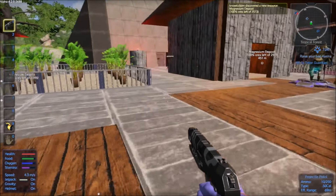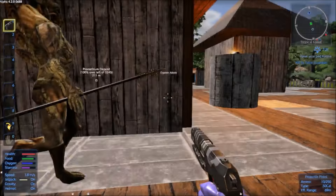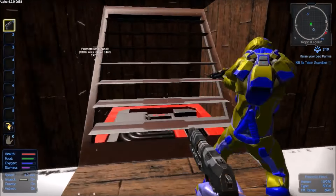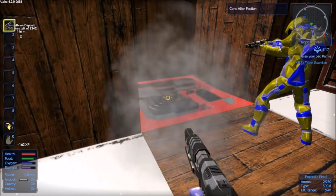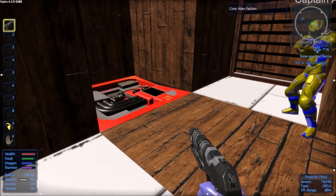Let's take out the core first. The core is in this building here, under the stairs. Just one person damage the core because otherwise it will come back.